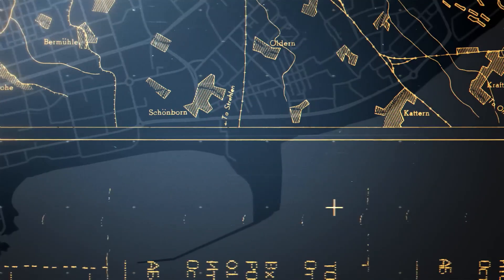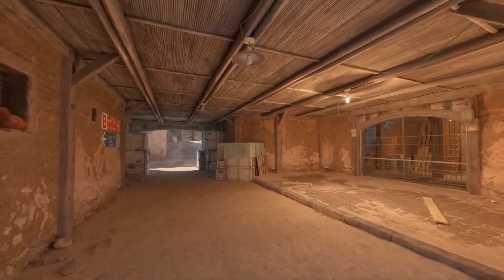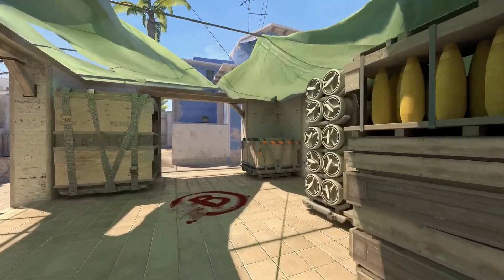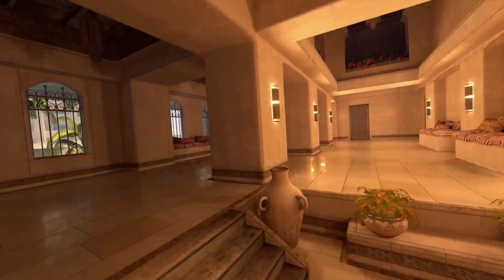We took three approaches to improving maps while retaining their rich legacy. First, there are Touchstone maps — classic maps with solid foundations that players can use to evaluate gameplay changes from CS:GO to Counter-Strike 2. These have improvements to lighting and character clarity, but otherwise haven't been changed.